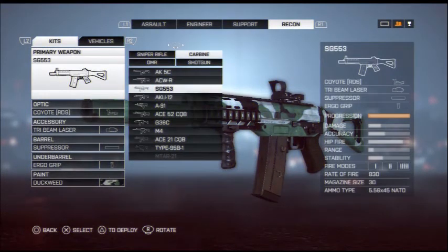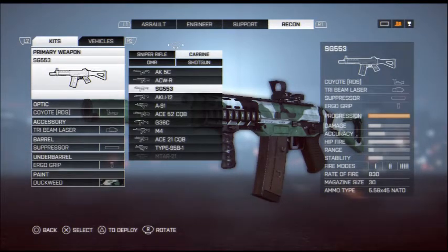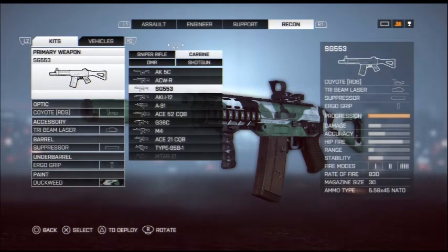Here's the carbine rifle division. It does have a high rate of fire — as you can see in the bottom right, the rate of fire is 830. The magazine size is also 30 bullets per magazine. But there's no problem. All you have to do is take out enemies from short range and it does just fine. You can take out around 3 people per mag if you're accurate enough on the head.